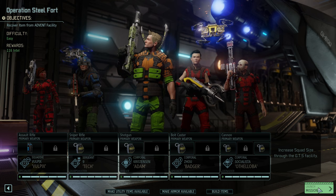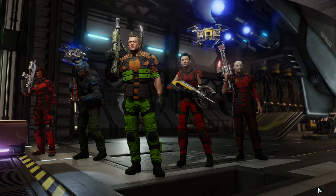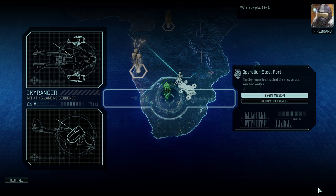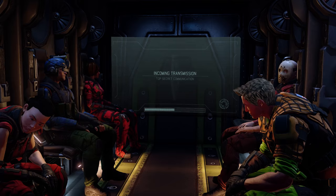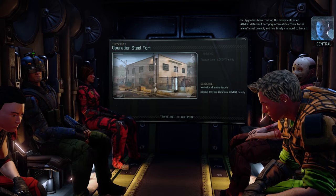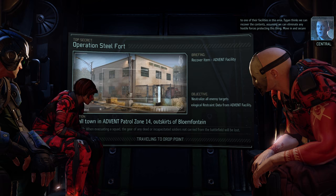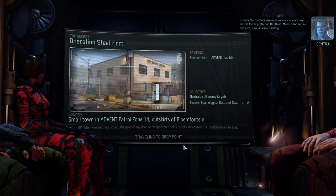So this is the squad I will go with. We have two specialists, a ranger, a grenadier, and a sniper. We are recovering an item — one of the specialists should be able to hack it. One specialist has combat protocol; finally I have someone with that on the mission. Oh no, I know this map — at least in general. This can be tricky with the item inside the building.